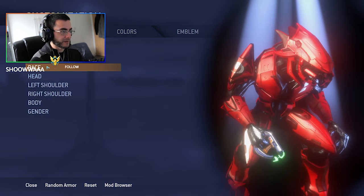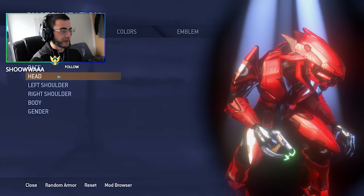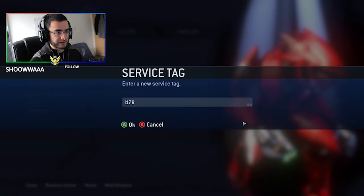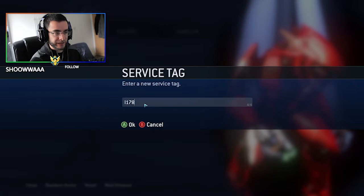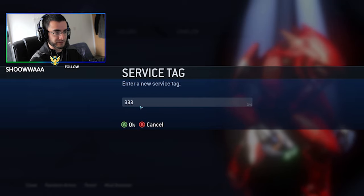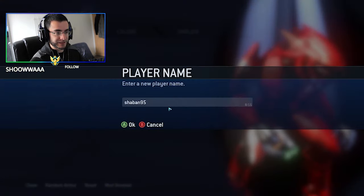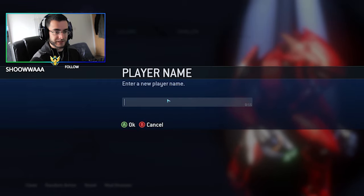They've got all the original armor pieces from Halo 3, and they've added the service tag. In the original game you could only add like three characters, but in this one you can add four characters. The name is actually pretty long — there are 15 characters available. I'm not sure if the original had that; I think it was about eight characters, but correct me if I'm wrong.